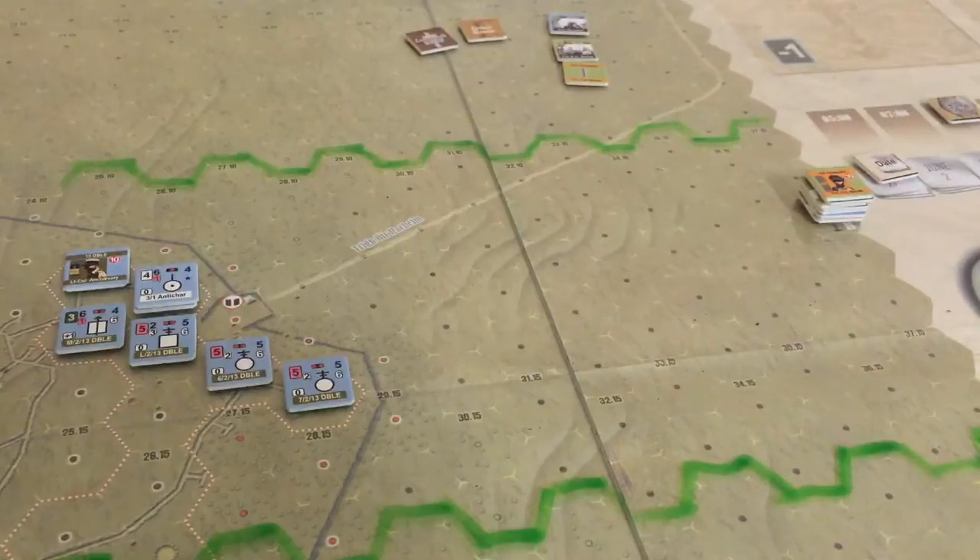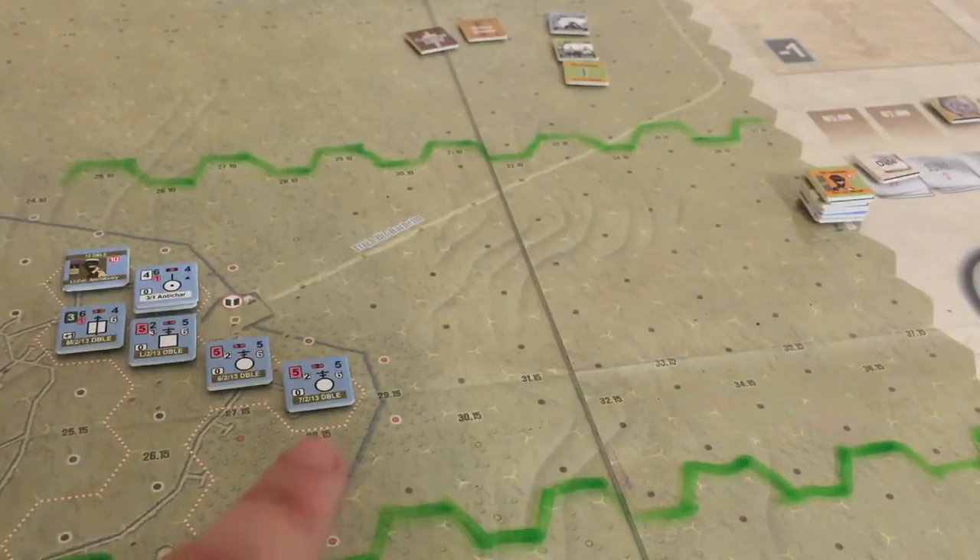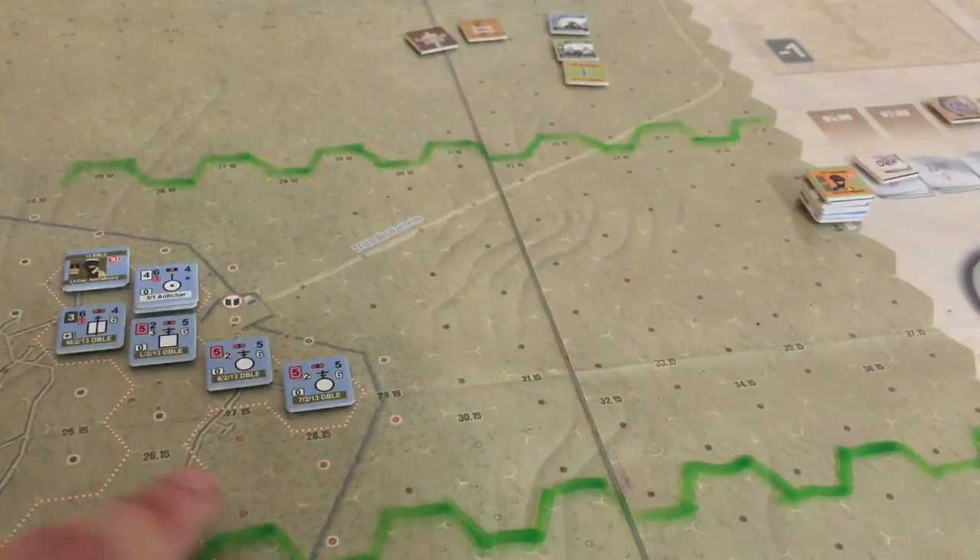This is a good introduction to the system because it covers the basics without too much cruft. This module includes air power points, replacements, and all the different rules you'd have in the larger games, but you won't get a lot of terrain difference. The one thing they add just to give variability is minefields. Whereas if you're playing some of the Market Garden games, you'll see a much wider variety of terrain — it's really just desert, minefield, or fort here.